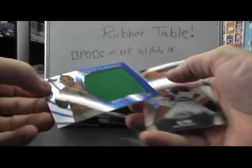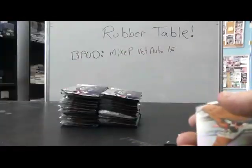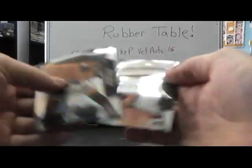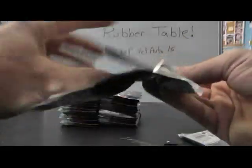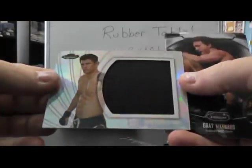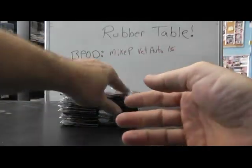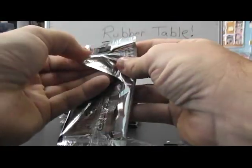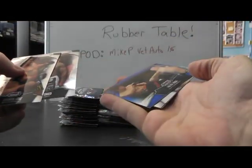We have a blue Travis Brown jersey, numbered to 188. Jersey of Dominic Cruz. There's a blue Hatsui Hiyoki, 188.